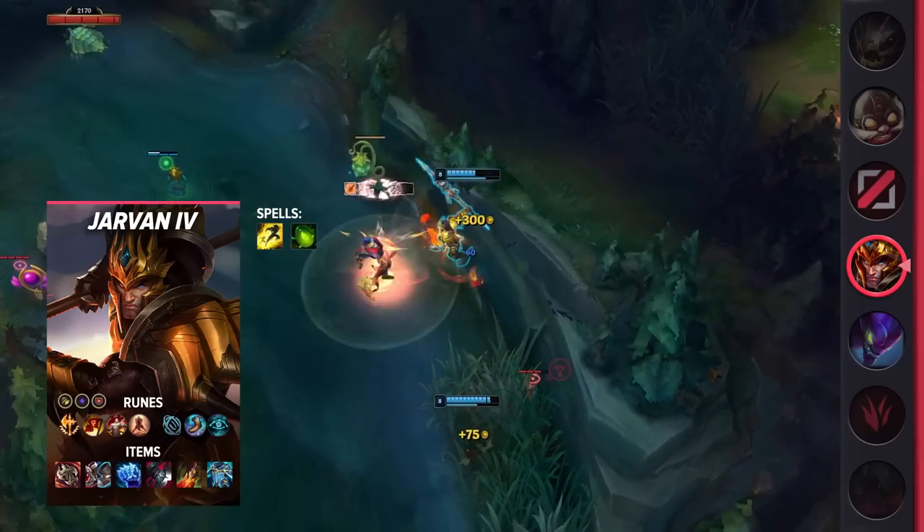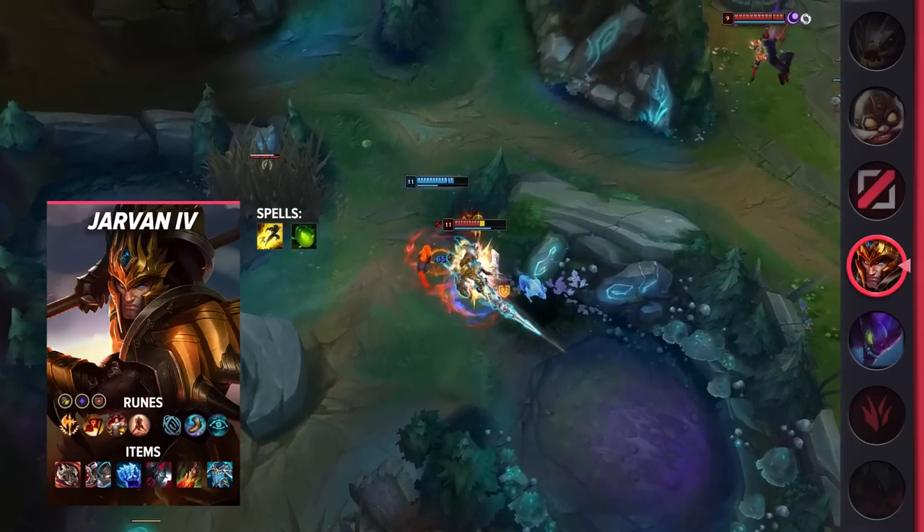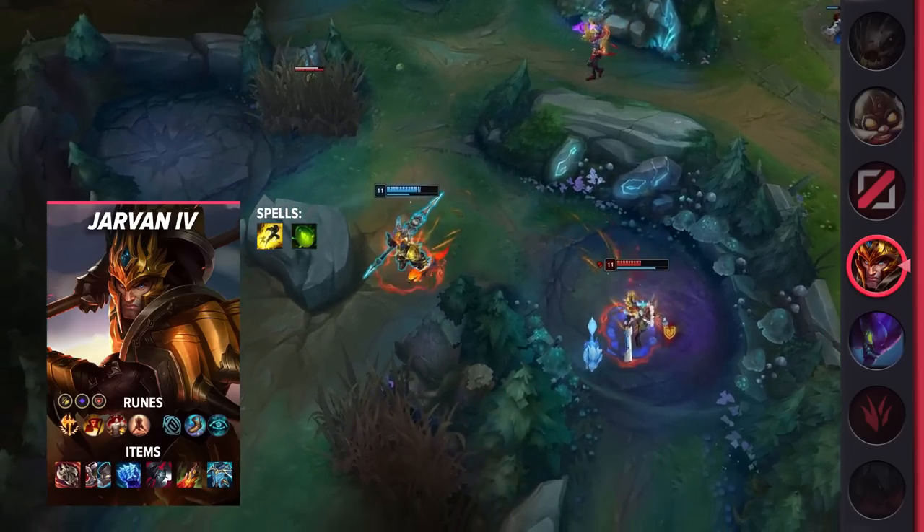When it comes to your items, you'll be building Ravenous Hydra, Defensive Boots, Iceborne Gauntlet, Black Cleaver, Death's Dance, and Force of Nature.